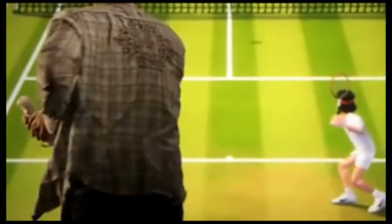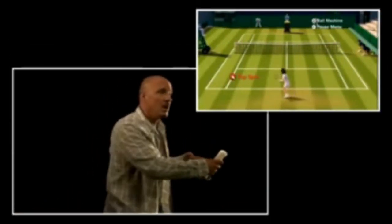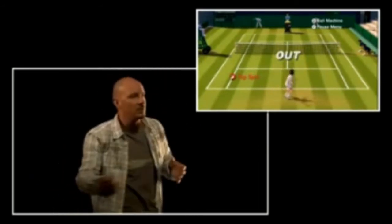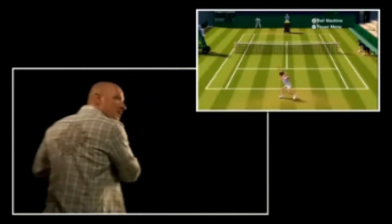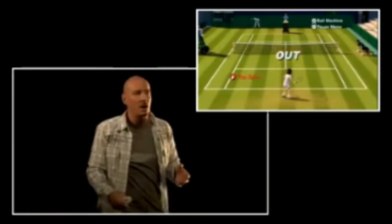Every movement you make is very calculated, very precise, and very accurate. For example, if you swing up to down, you will give the ball plenty of topspin and hit it cross court. If you hit it straight in front of you with your hand open, the ball will go right down the line. It's all very intuitive, and once you get the hang of it, it feels very good.